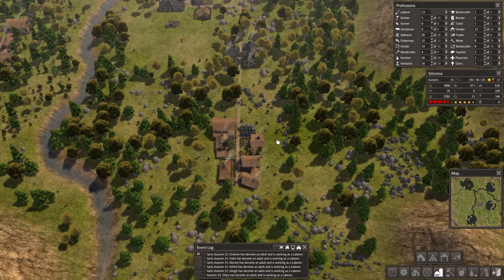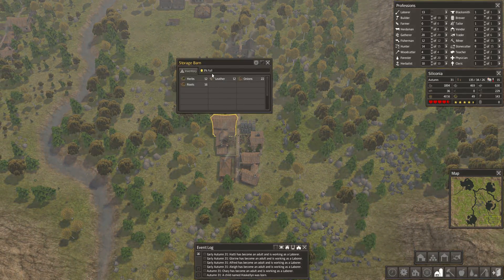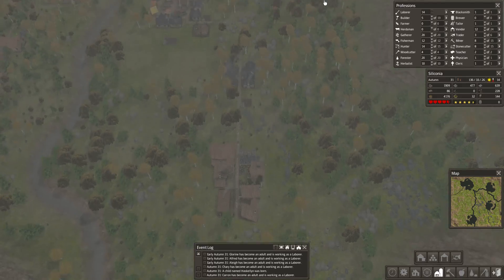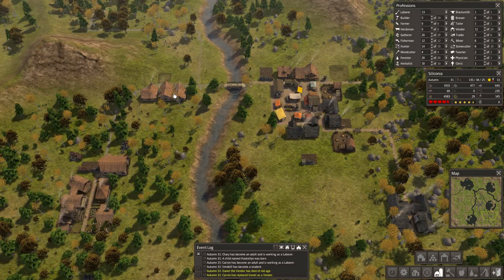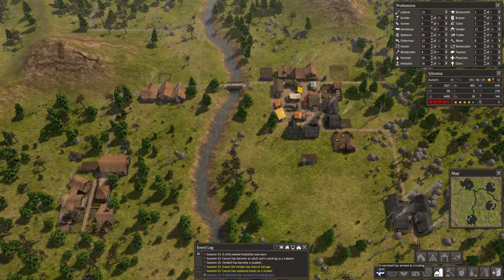Wow, this is full. How about we put another stockpile in over here? There's a little bit of stuff on there. My army of vendors is doing quite well. We do actually need a few more houses over here but I am just a bit reluctant to build them just yet. We have one stacked up here. And a merchant's arrived.